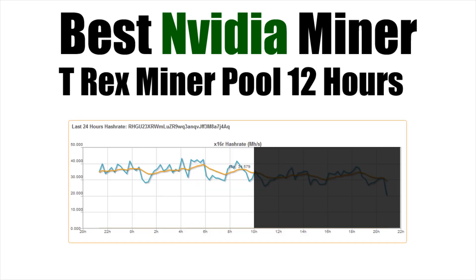Here you can see the T-Rex miner on the Raven Miner pool running for 12 hours — it started at 10 o'clock at night and finished at 10 o'clock in the morning. If you imagine a line running from left to right, you can see it almost follows that orange line, giving you an average hash rate. I would estimate that it was around 35 mega hashes, so that's kind of our basis or base benchmark.